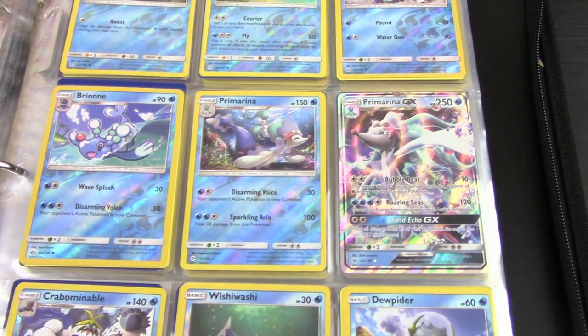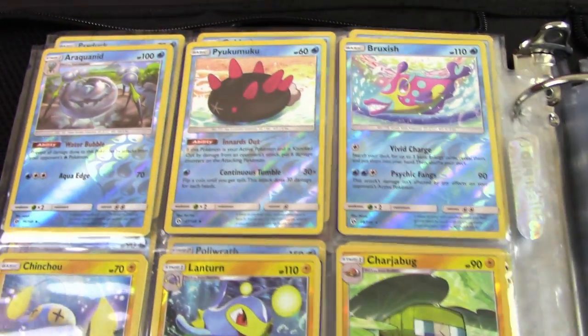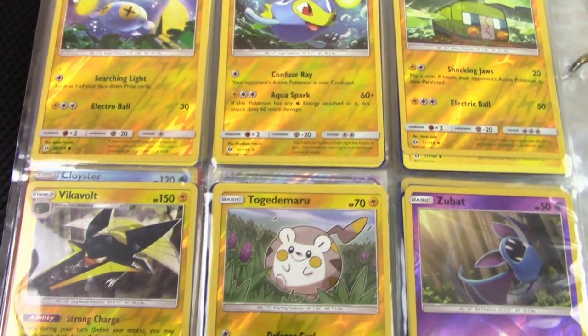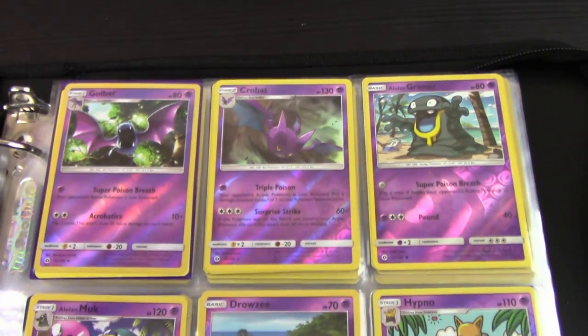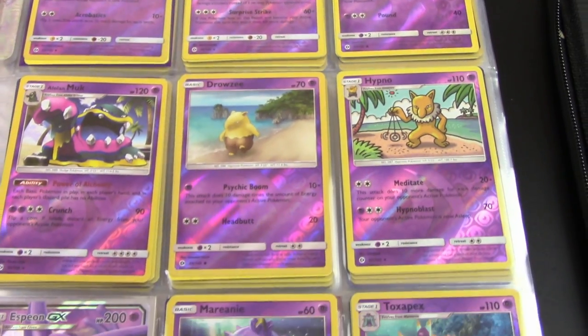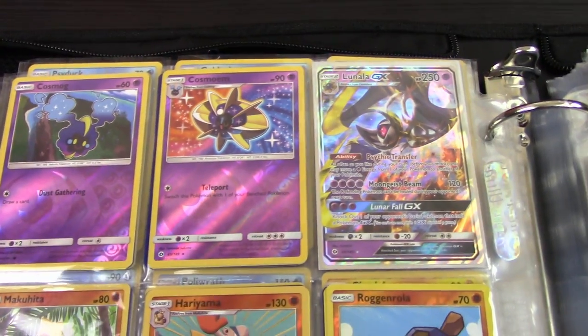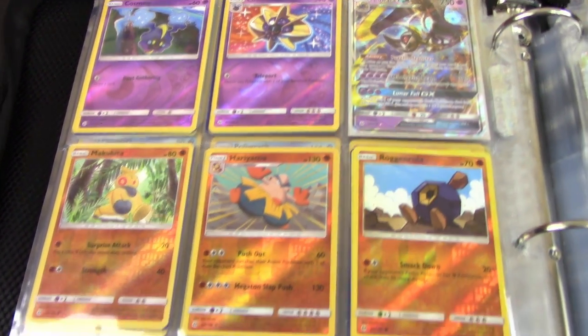Moving on, we've got our Popplio line with Primarina GX — such a great set. It's very hard to collect; very tough pull ratios, lots and lots of ultra rares. Even after 11 booster boxes we still came up 10 cards short in total, so I had to trade for 10 cards. We do have our Espeon GX here. The good news is out of my first eight boxes we did pull a master set of all of our reverse holos.